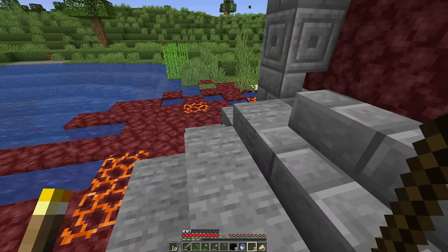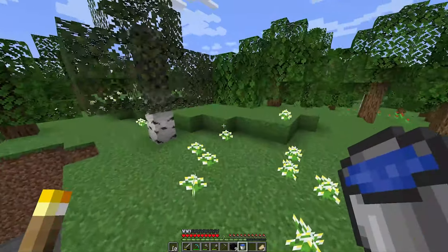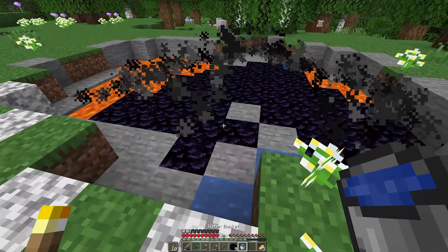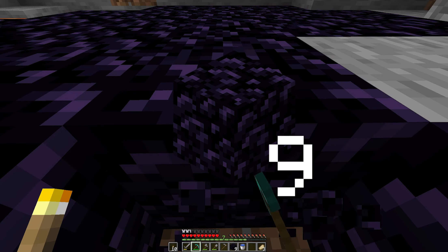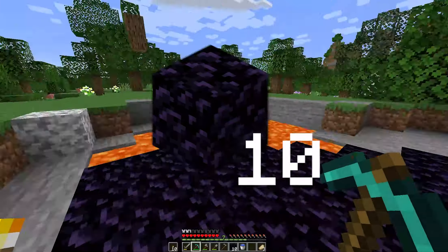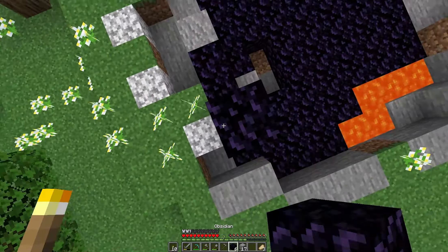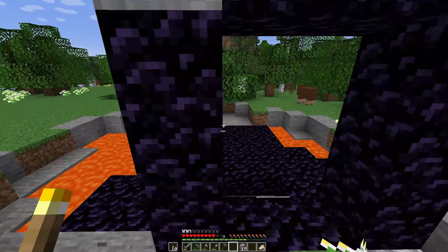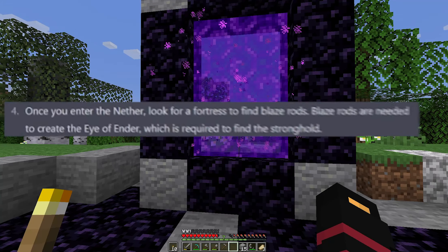So we need one more obsidian. I believe there is a lava pool near spawn. Oh, there it is, right there. So we just... there we go. It says to mine ten pieces but we've got nine, so we just need one more. Here it is — that's ten in total. We might as well make the portal here. One, two, three, four, five, six, seven, eight, nine, ten, eleven, twelve, thirteen, fourteen. Here it is — we just need that, a little bit of that, and we're starting the nether portal.